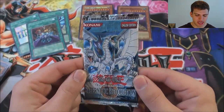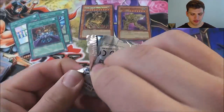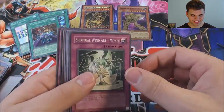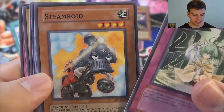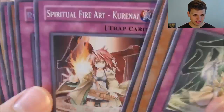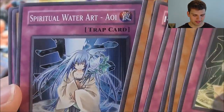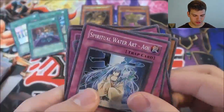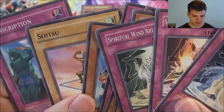Now for our final pack of Cybernetic Revolution from this Hamon Lord of Striking Thunder 2006-10 opening. Here we go. Cyber Medics, Spiritual Windheart Miyabi, Steamroid, Des Frog, Spiritual Fireheart Karuna, A Rising Energy, Jetroid, Spiritual Water Art Oi. Wow — three Spiritual Arts! That's pretty cool. And Conscription and Sojutsu. Fire, Water, and Wind.